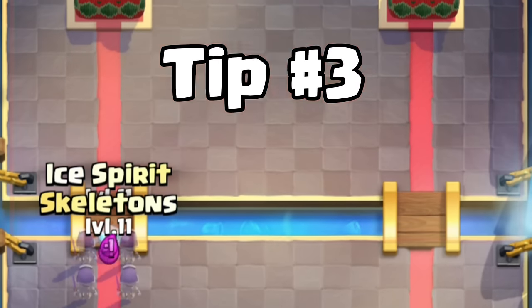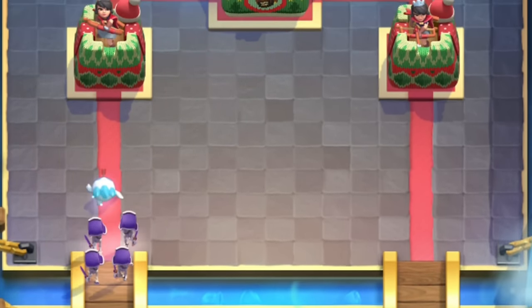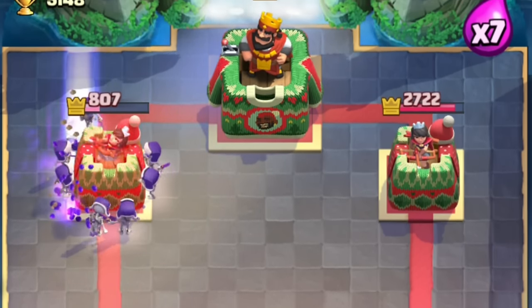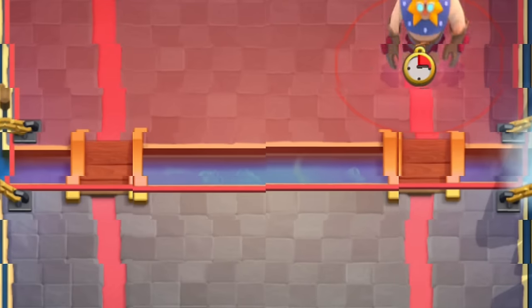Tip number three. With just two Elixir, you can go Ice Spirit and Evolved Skeletons at the bridge, and they will three-crown the enemy if they don't have a proper counter. This combo works really well when your opponent is also low on Elixir. They need to have a small spell in their hand or they can't defend.